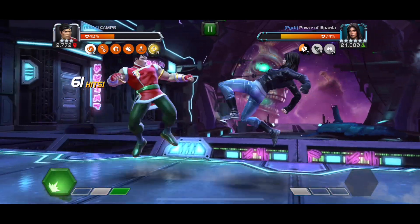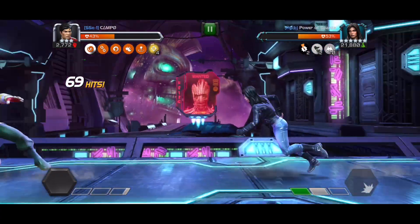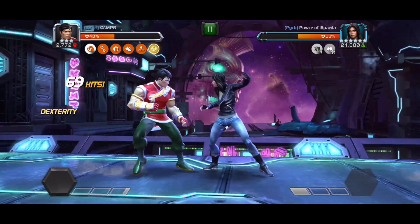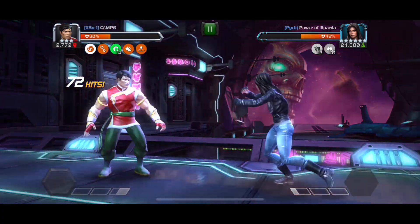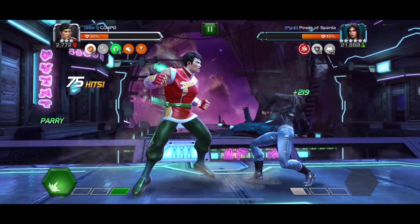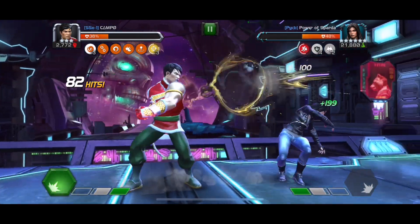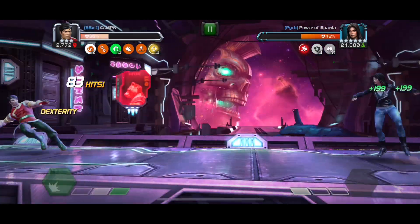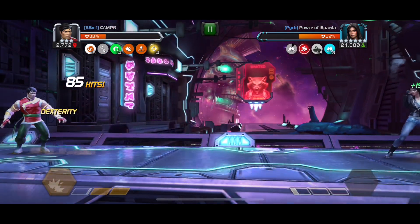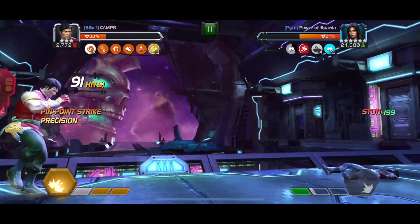Now let's talk about ideal counters. The first type is a cleanse champion. If you proc a cleanse effect, it removes two investigation, and you can keep it at a low enough level that none of her annoying abilities like unstoppable will ever trigger. Some really good cleanse champions: Jabari gets it on pretty much every hit. Shang-Chi gets it with his wushu strike going medium-light-medium, so it's pretty easy to access as long as you keep up your wushus. Baron Zemo and Mantis also have cleanse — with Mantis it's tricky because you do have to throw the special one, which doesn't come up often.